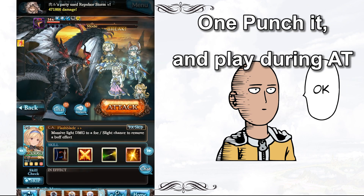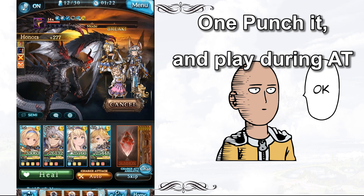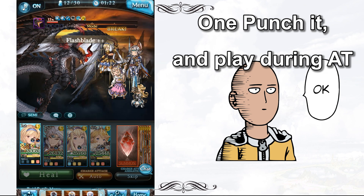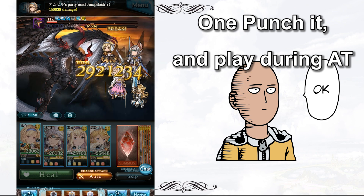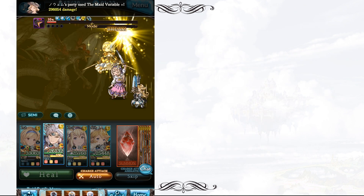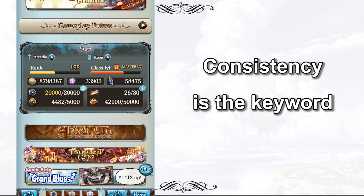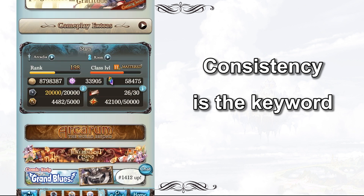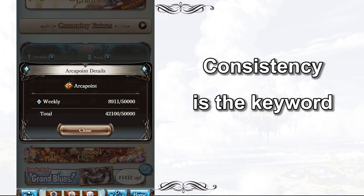Second, do responsible one-punch. Use your Bonito, Huanglong, or simply focus on Auto-Turn. One-punch the boss and then move to the next raid. However, if you want to one-punch, please be considerate — make sure you can kill the boss yourself. This is especially useful on event dailies. Third, try to be consistent. This is the golden rule of gacha and mobile games like Granblue Fantasy. Spending 30 minutes every day for a week is more efficient than burning your stamina on Saturday night for 10 hours non-stop. This is also why we have daily and weekly pendant caps and daily quests.